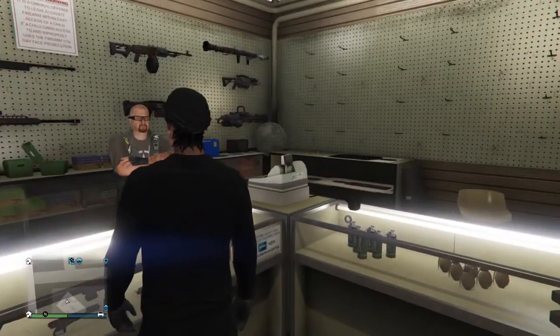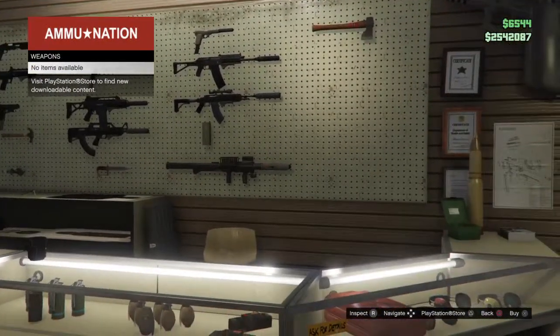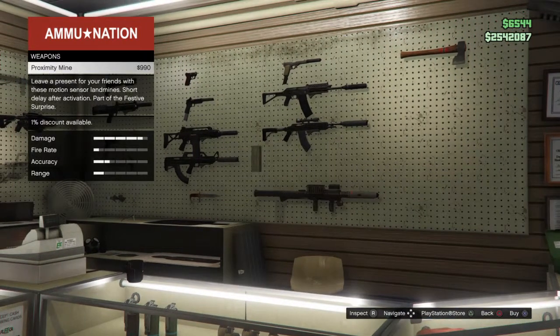So apparently there's new guns for sale. There's a homing launcher — infrared guided fire and forget missile launcher, for all your moving target needs, part of the festive surprise. That's definitely an awesome surprise. And there's a proximity mine — leave a present for your friends with these motion sensor landmines, short delay after activation. Again, part of the festive surprise.